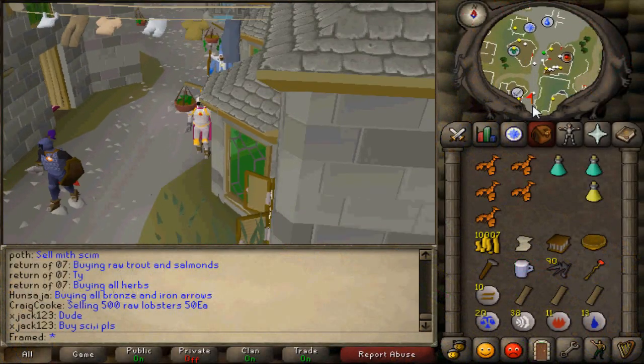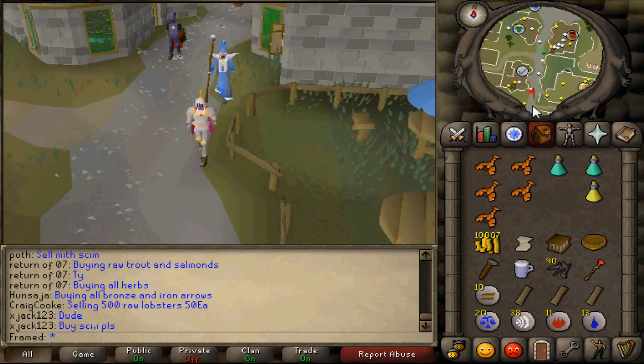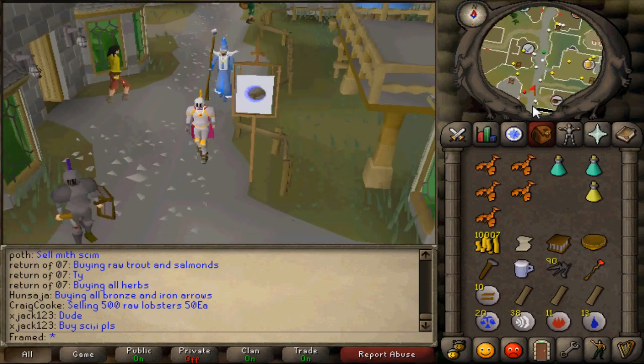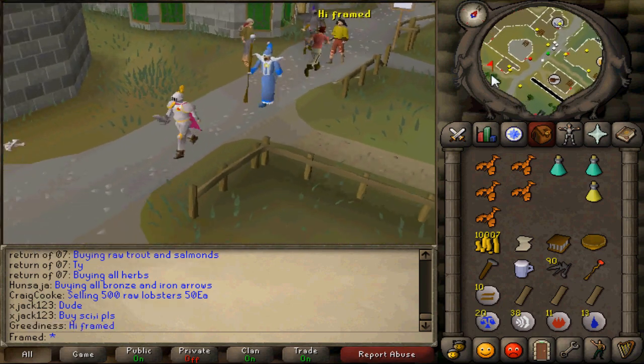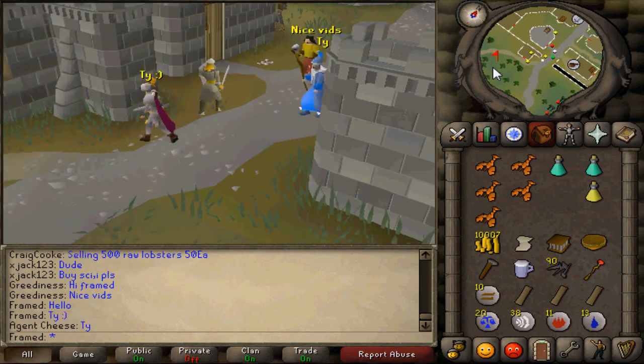The items required for this quest are 90 steel nails, 3 planks, a hammer, 2k, an unfired bowl, a lobster pot, silk, and a wizard's mind bomb. If you are going to Telegrab later on — which requires 33 magic — then bring one law rune and one air rune.